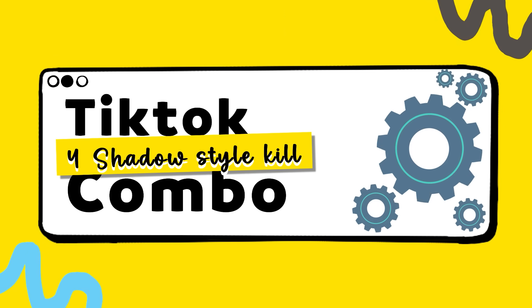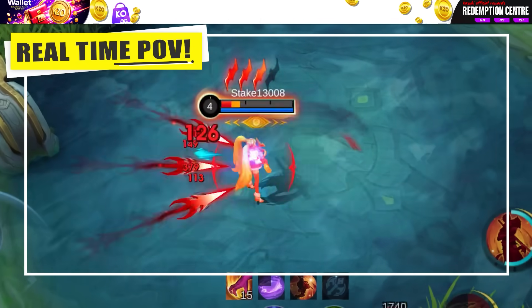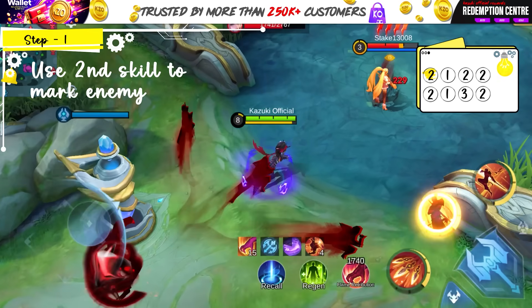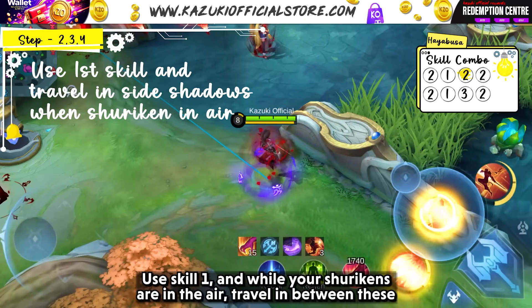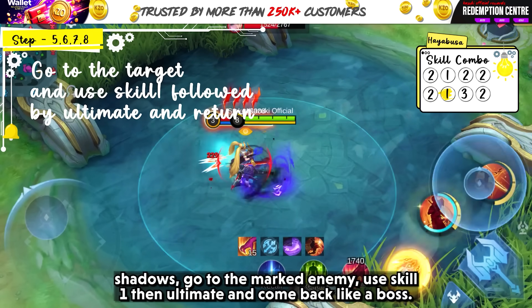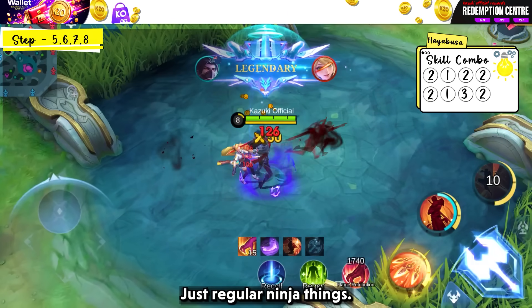The Four Shadow Style Kill Combo. Time to upgrade your boring combo by using skill 2 to mark the target with your shadow. Use skill 1, and while your shurikens are in the air, travel between these shadows and go to the marked enemy. Use skill 1, then ultimate, and come back like a boss.